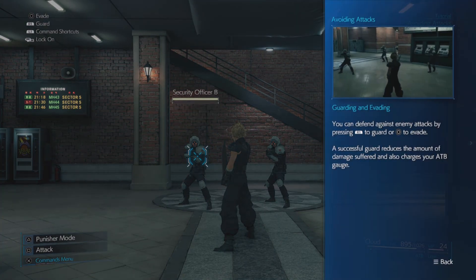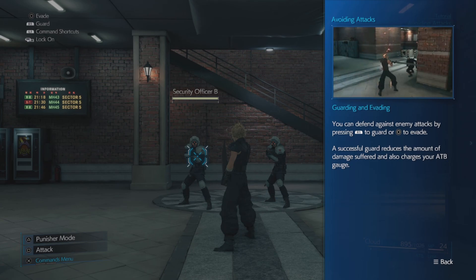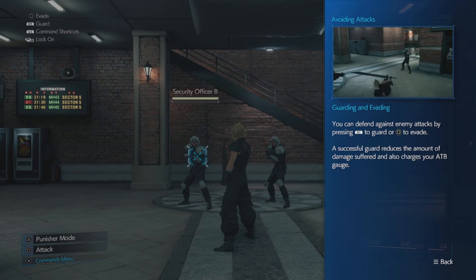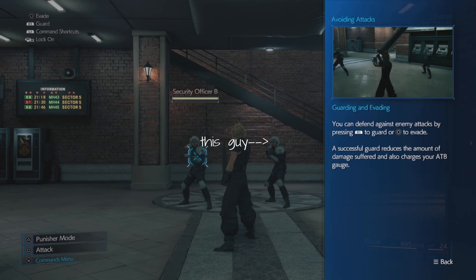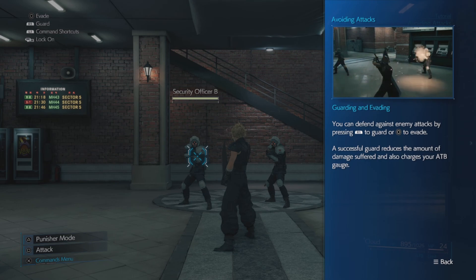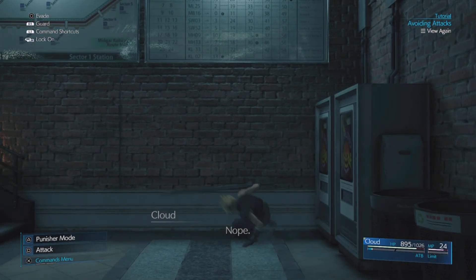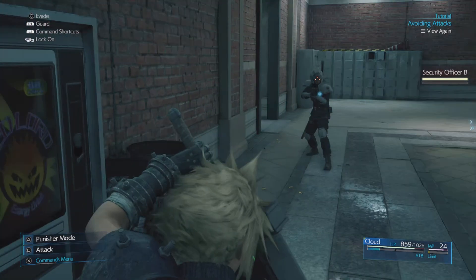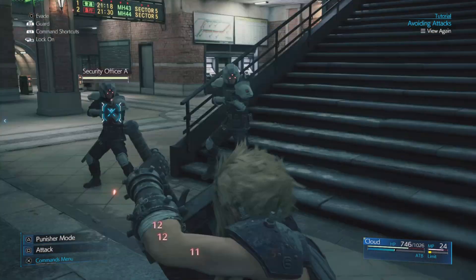I'm going to be showing you more than just the fight — I'm also going to be explaining some variables about this fight in particular, and also how to proceed further past it. This guy on my right has a chance to actually hit Cloud if you dodge into him a certain way. I've only had this happen to me once, so it seems more like random chance than anything, but something to keep in mind. Before we go, dodge forward, to the left twice, forward again, lock on — make absolutely sure you're locked on. Drop your block when you need to.